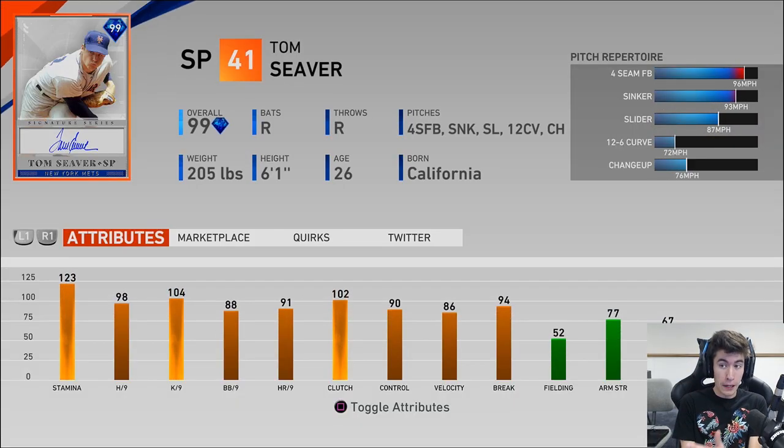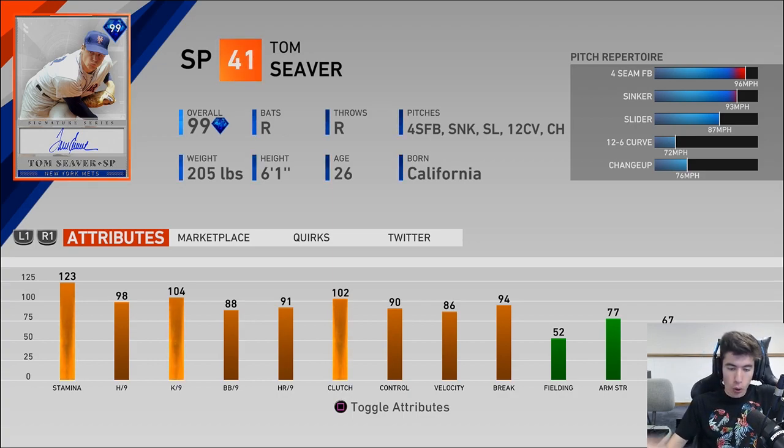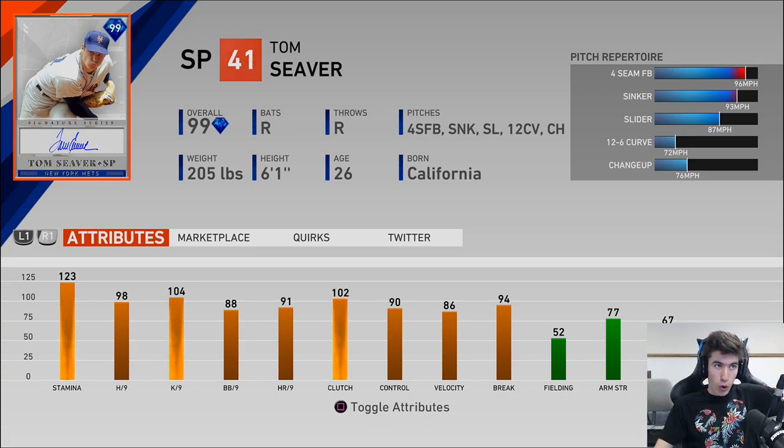Tom Seaver, 99 overall starting pitcher, has a great pitch selection, throws hard, good control, a lot of stamina, great per-nine stats. This is a position I've been struggling to fill. Nolan Ryan was struggling for me, Verlander was, Bob Gibson was for a bit, Mad Bum struggled as well. Starting pitcher has just been super hard for me to fill consistently, so Tom Seaver right now is looking really good.